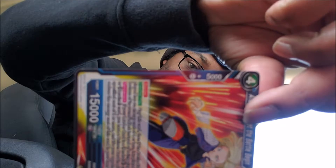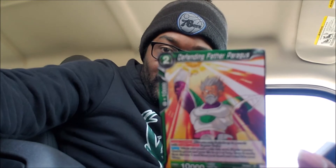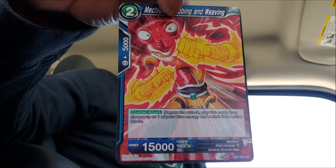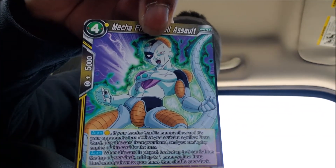We are popping off with an 18, got a Pargus, and then whatever this is — some little bug dude looking real weird. Got a Torah — can't go wrong with Torahs and stuff that involves apes, because I like them apes. A Mecha Frieza — I hear Mecha Frieza builds are pretty great. Hopefully you can hear me; if not, whatever, turn me up.